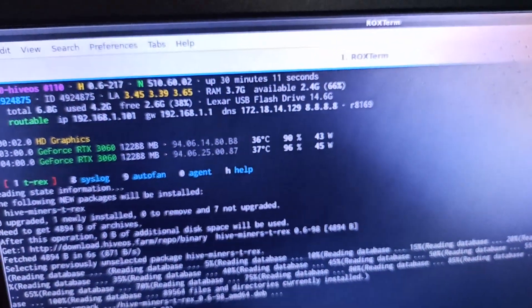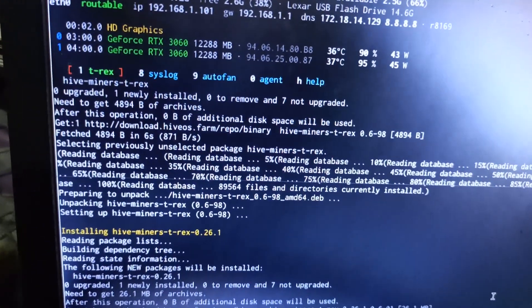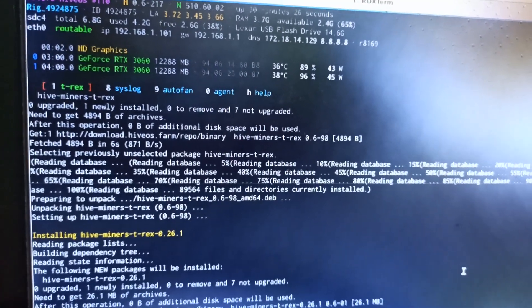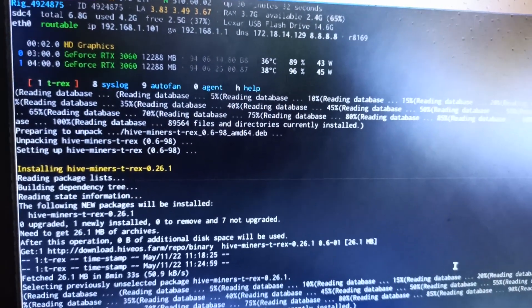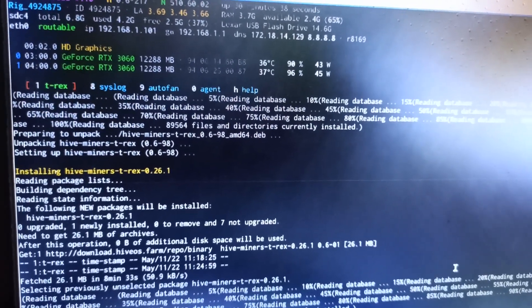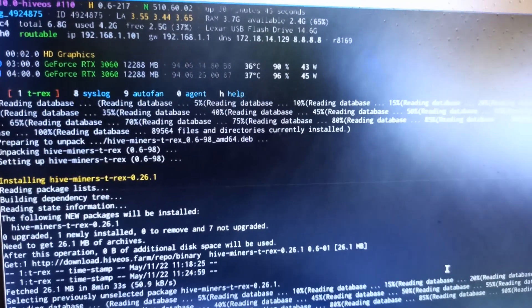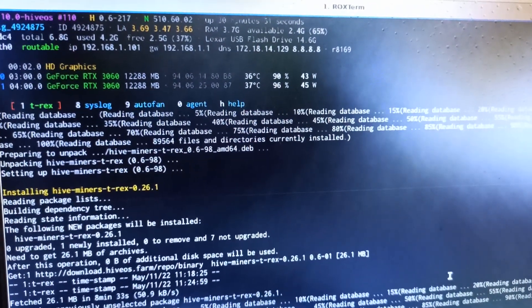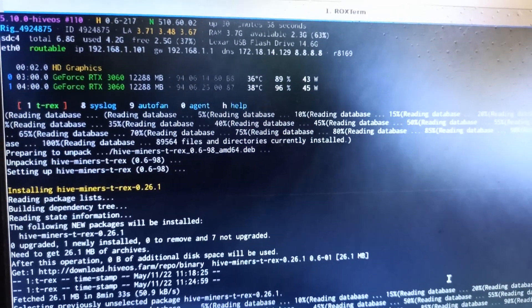It's continuing to download the version but taking too much time. Previous versions of NB Miner or T-Rex Miner downloaded much faster than expected — usually around two to four or five minutes maximum. Here it's been about 30 minutes and the video is 11 minutes in, but the full T-Rex Miner version still hasn't finished downloading.